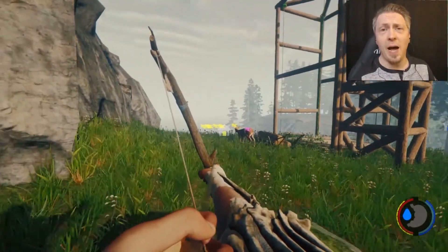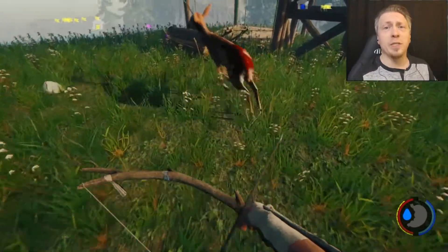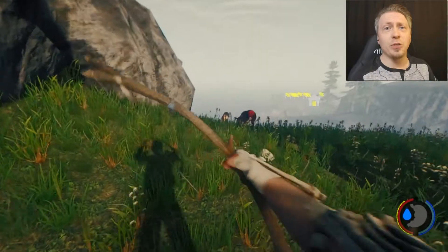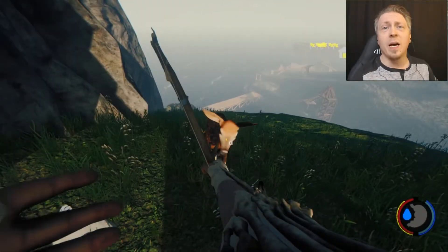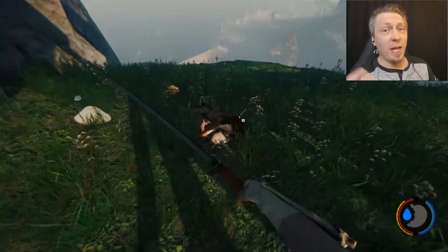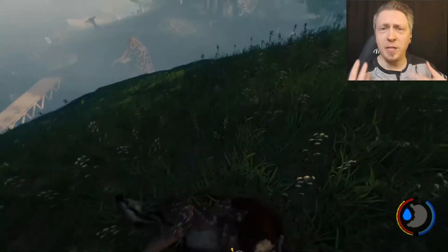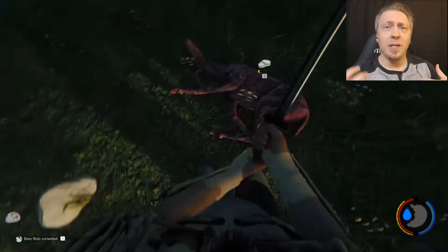We also now have a damage system that applies to the animals and a few of the bodies around the island, including that of the stewardess on the plane. As you deal damage to them, you can actually see the blood occur in the appropriate spots, allowing you to see where you've done injury to them. In addition to the new bleeding effects, we also have some new skin texturing for when you skin animals.